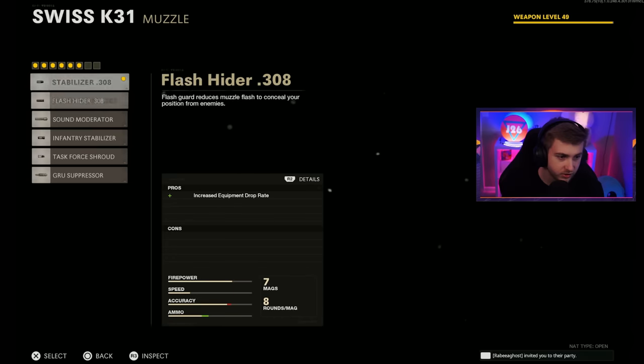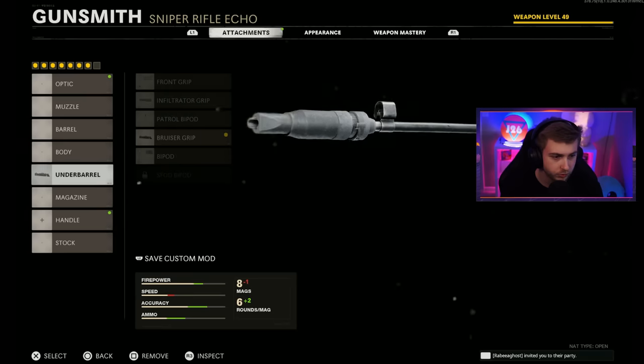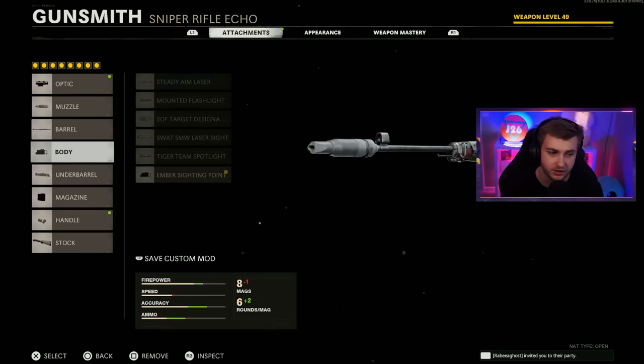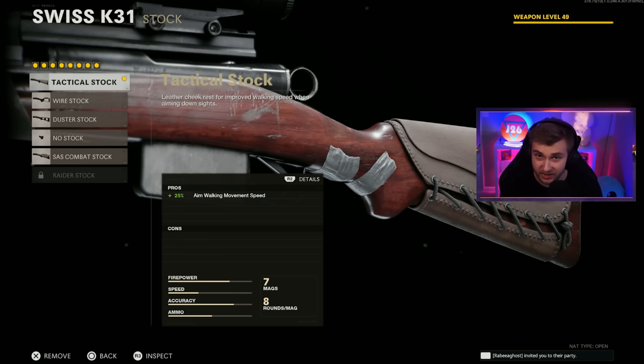I'll throw on a Stabilizer - I think it gives me more drop rate. And I'll throw on the Bruiser Grip and the Speed Tape. I also got the Tiger Team Barrel, the Ember Sighting Point, the 10-round Mag, and the Tactical Stock.